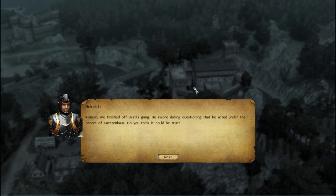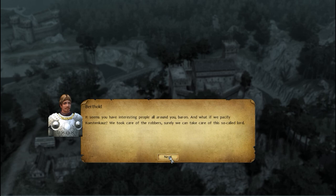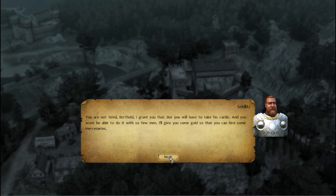We report to Klauslin. He confirms the Küstenkautz brothers are disreputable — they've sunk ships and encouraged robbers, and the younger brother hasn't been seen in months. To take their castle, we'll need more men. Klauslin gives us gold to hire mercenaries. Unlike regular soldiers, mercenaries ask for daily pay but don't need castle support. He advises us to wait in the old fisherman's hut until Küstenkautz leaves his castle, then attack the smaller garrison.